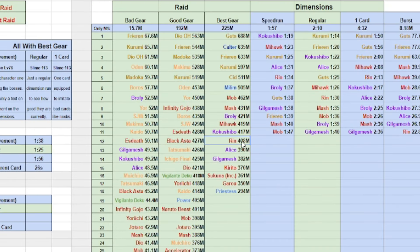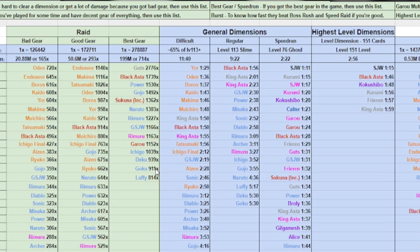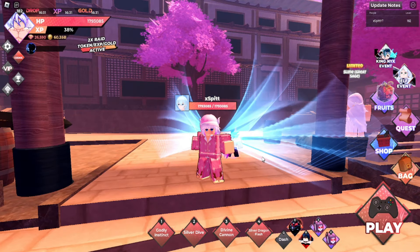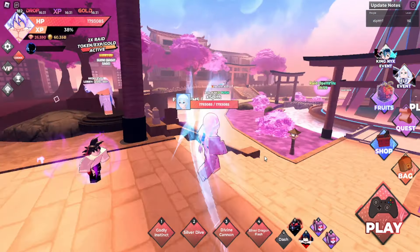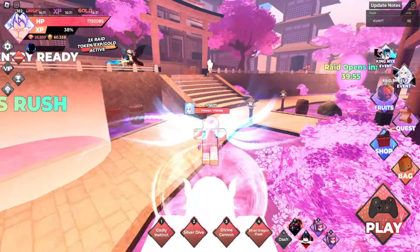I did not test Goku with Celestial and the best gear in the game, but I did test Rin and he got 4 and 8 million. However, these tests are outdated and I have new ones. I'm going to try to see if Rin and Goku can compete with the best raid character. Make sure to subscribe — you can check out my spreadsheet in my description, which has a lot of information about characters, fruits, and pets.